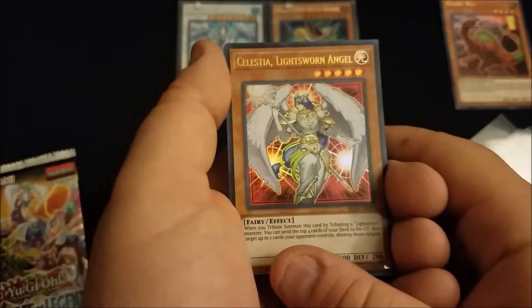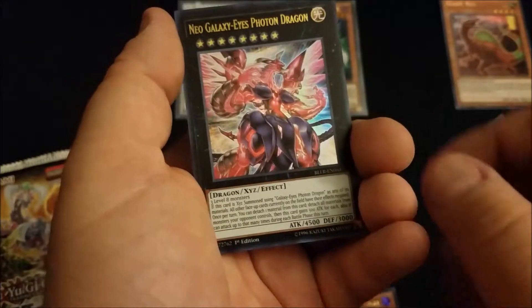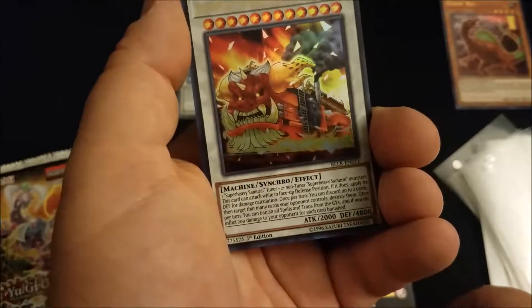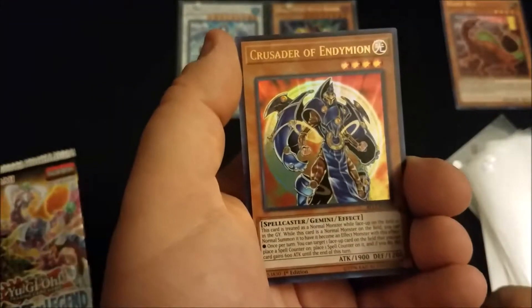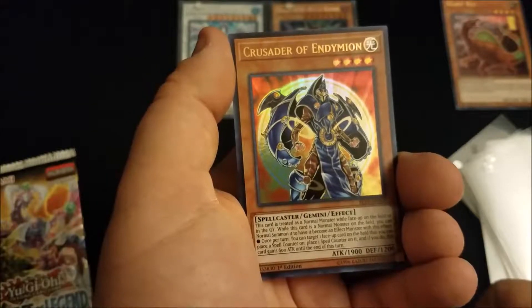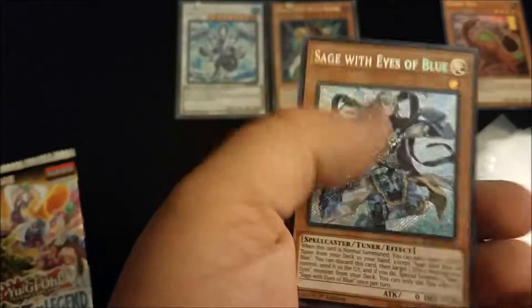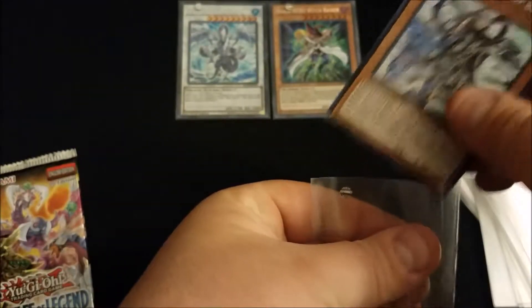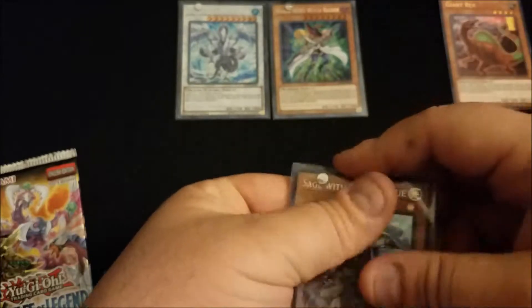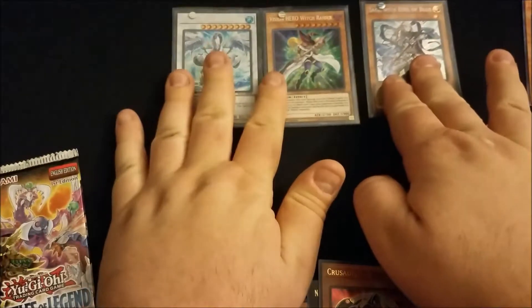Next pack: Celestial Lightsworn Angel, Neo Galaxy-Eyes Photon Dragon, Super Heavy Samurai Steam Train King, Crusader of Endymion, and Sage with Eyes of Blue — nice, really good pull! Let's leave this up because I think it's like an eight dollar card right now for Sage. That's a really good pull.